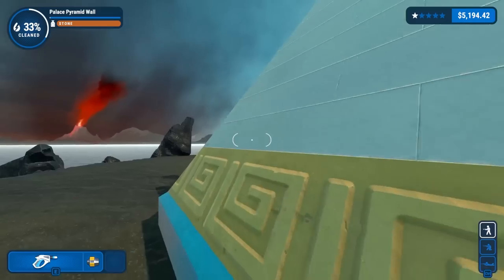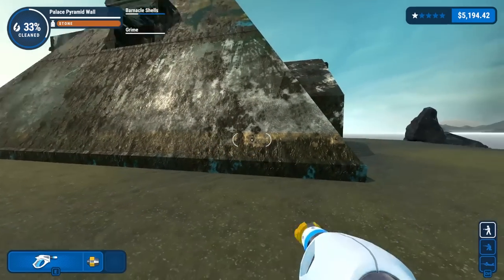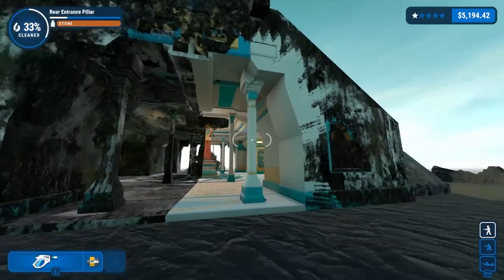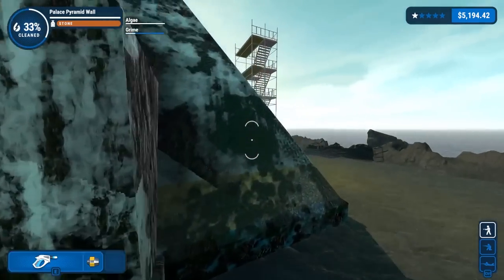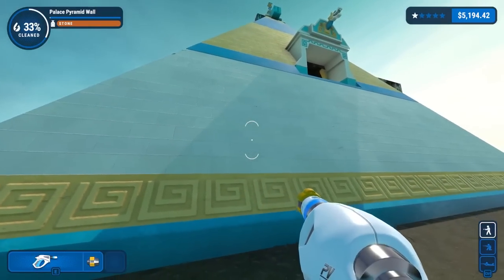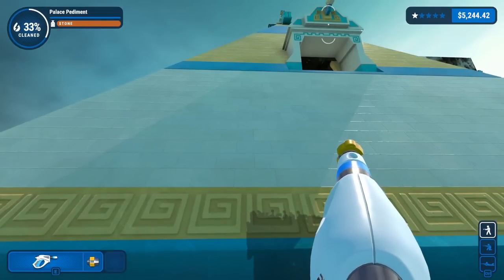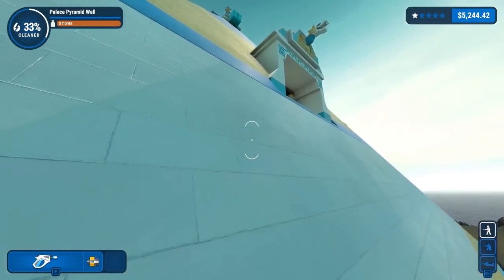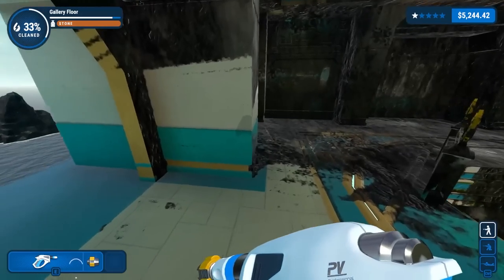Let's just compare to the other side — yeah, that's what it used to look like. I don't look forward to cleaning this side. This is kind of a nice map compared to a lot of them — it's very, very flat. There's not many nooks and crannies where dirt can get into, so it is actually pretty relaxing. It's just the sheer scale of this thing is going to make me lose my mind. I think I'm just going to do this top room now, get it over with so I don't have to come up here again.